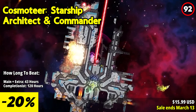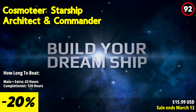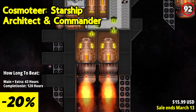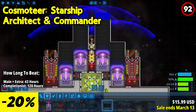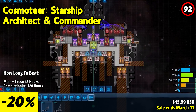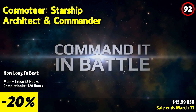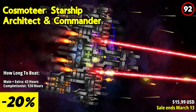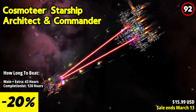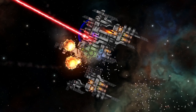Cosmoteer: Starship Architect and Commander invites you to embark on a thrilling journey through the cosmos, where you can design, command, and battle with the starship of your dreams. Using intuitive ship creation tools, craft unique starships tailored to your specifications. Customize every aspect, from the ship's shape to the layout of its modules, including weapons, engines, and crew quarters. Share your creations with others and explore a galaxy filled with danger and opportunity.